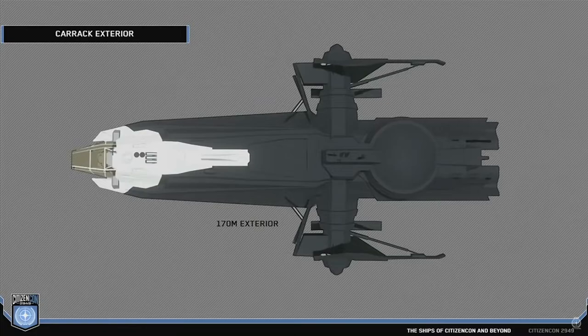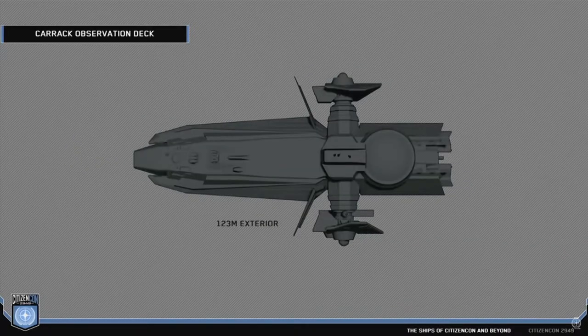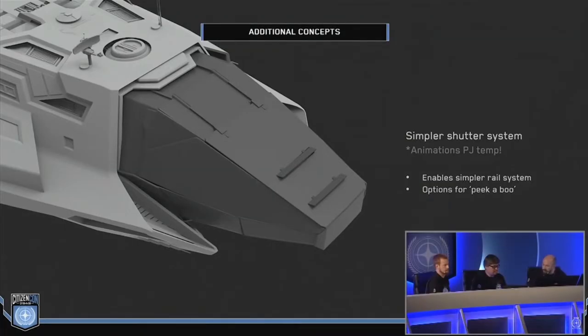The Carrack became too big and could not land anywhere, so it had to get slimmer and smaller again. After a redesign, the Carrack shrank down to 123 meters, and that solved the problem.